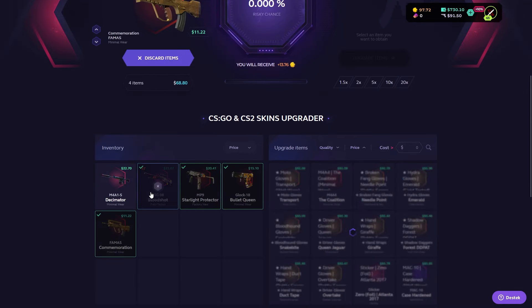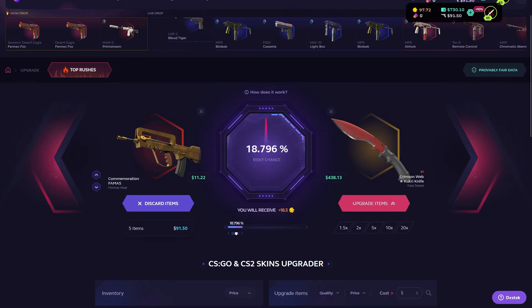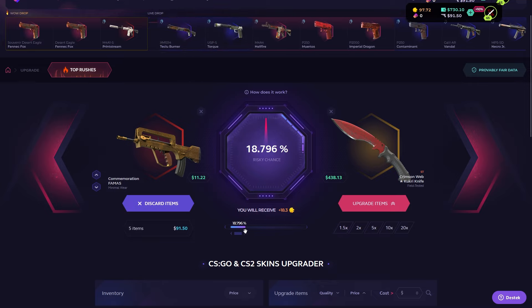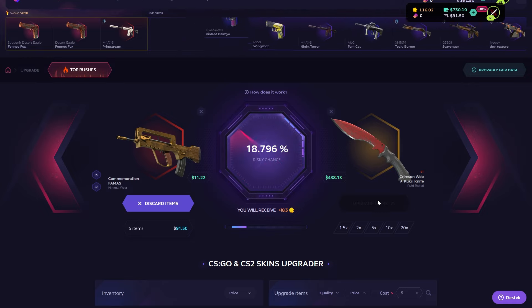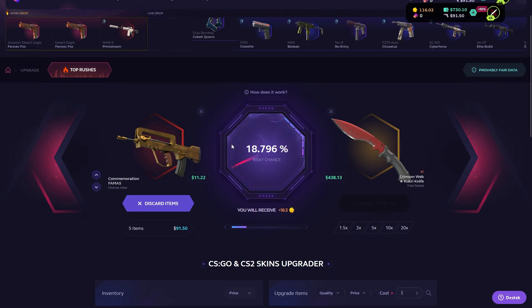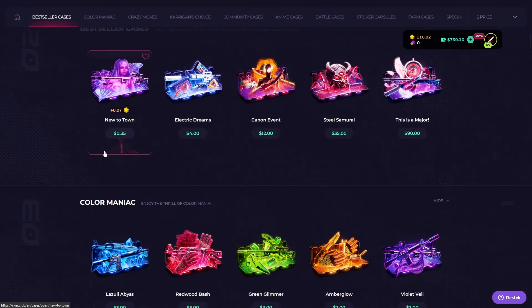Let's try with all the items — 5x. Let's upgrade for the Butterfly Knife, but no — the left side again! We needed to choose the left side again. Not good guys, not good.